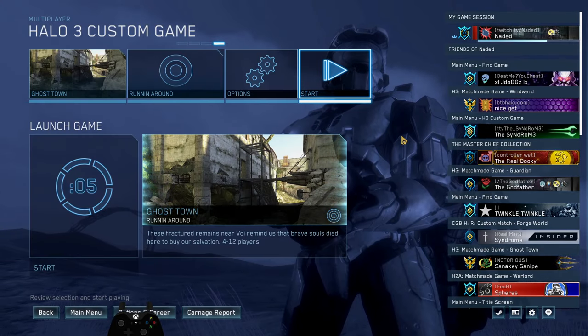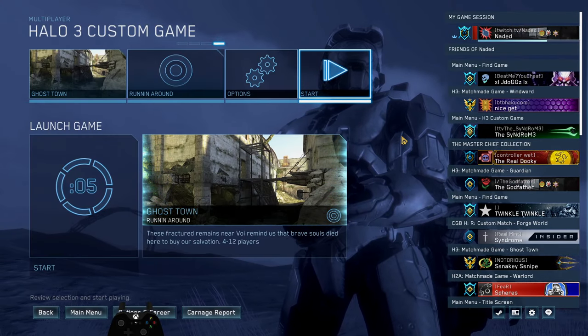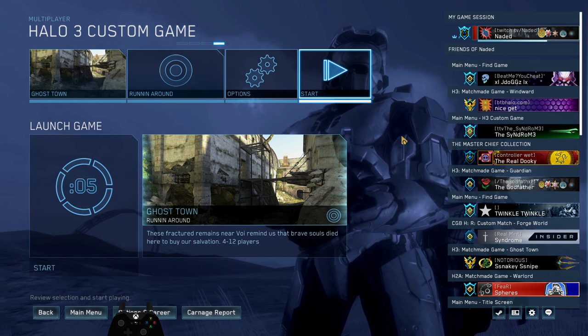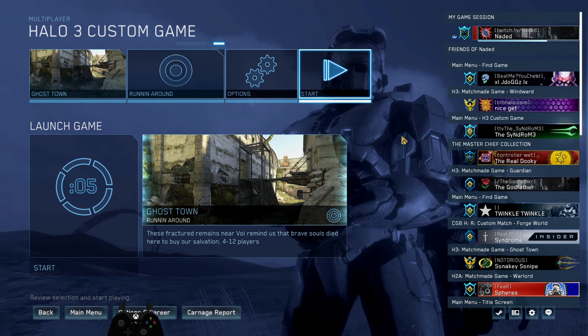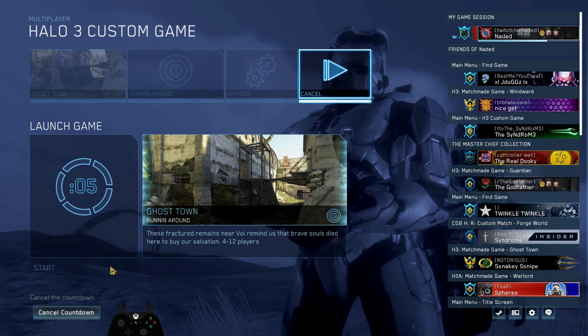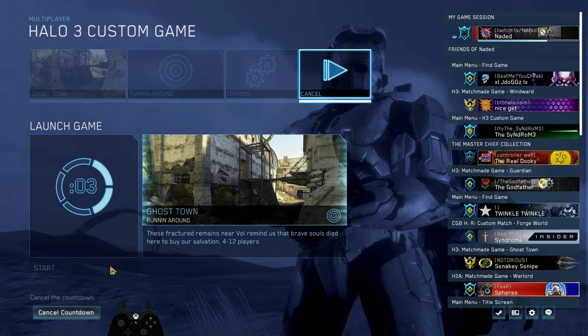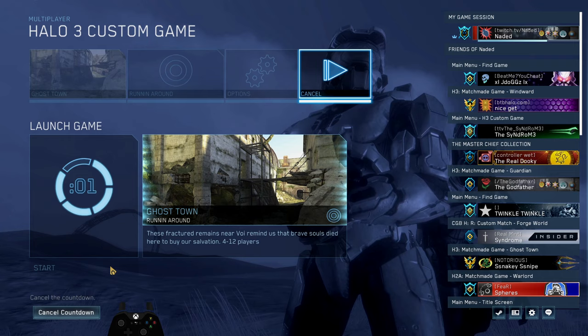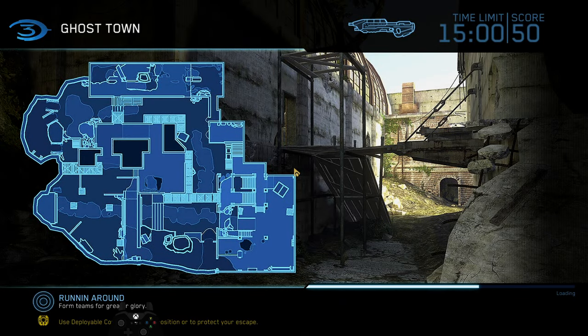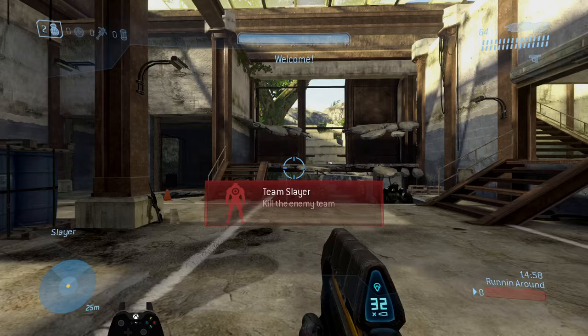Hey, what is going on YouTube, Needed here back again with another video. Today I have another episode of Running Around, this time on Halo 3's Ghost Town. We're going to be going through each section of the map, showing off tips and tricks, and talking about beginning strategies for team slayer. It's a bit of a larger map, and there are also some mongoose vehicles you'll utilize at the start of games.